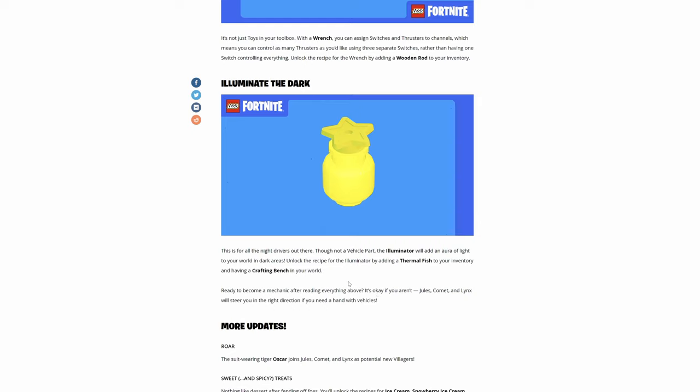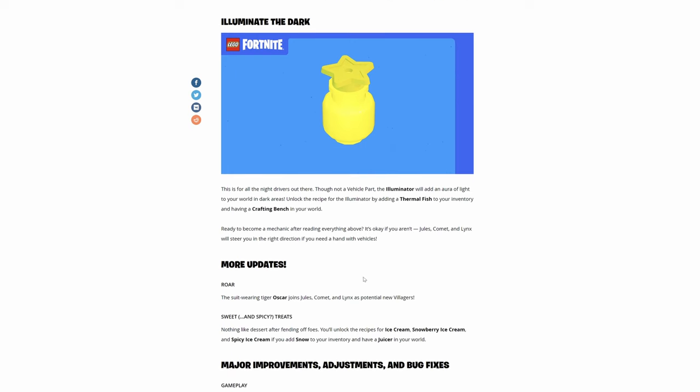Illuminate the dark — this is for the night drivers out there. Though not a vehicle part, the illuminator will add an aura of light to your world and dark areas. Unlock the recipe for the illuminator by adding thermal fish to your inventory and having a crafting bench in your world. This opens up some really cool things to do for survival.